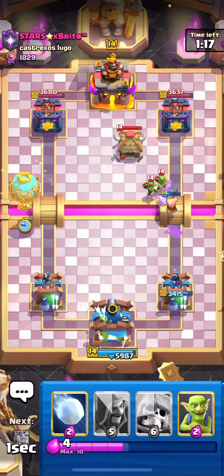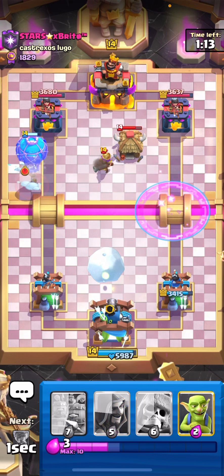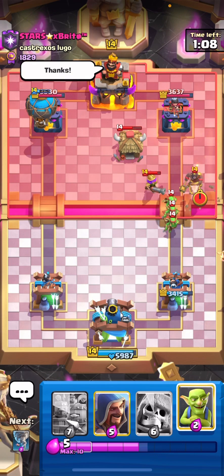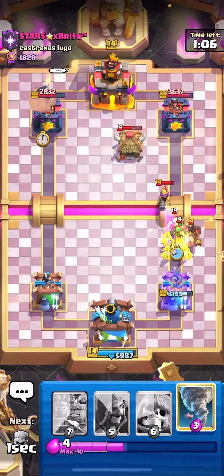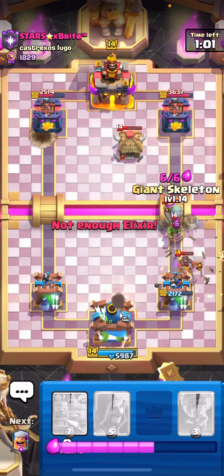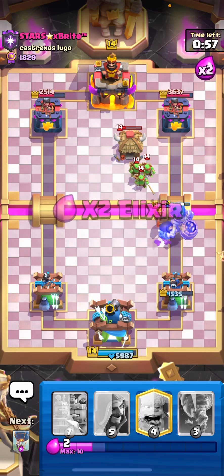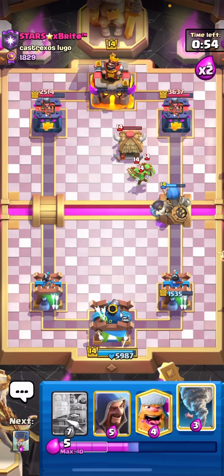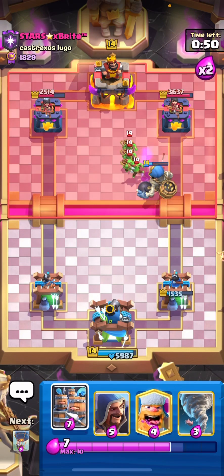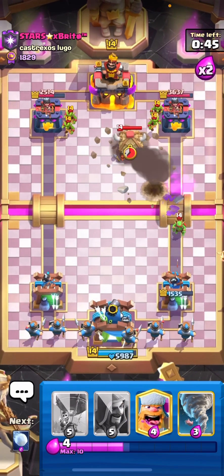He can maybe pressure on the other side to find out if he has any other air counters. Yeah, I'm pretty sure we lost. We can use a giant skelly last second — all right, we did not lose yet, but it didn't work out that well to be honest. Those spear goblins should die from the bomb but one survives.